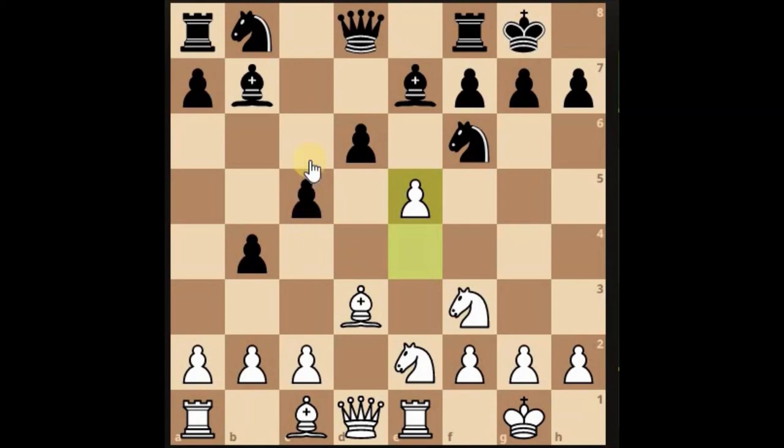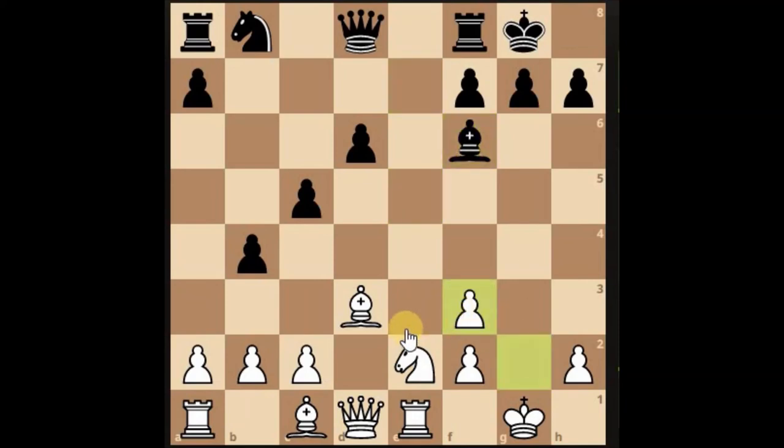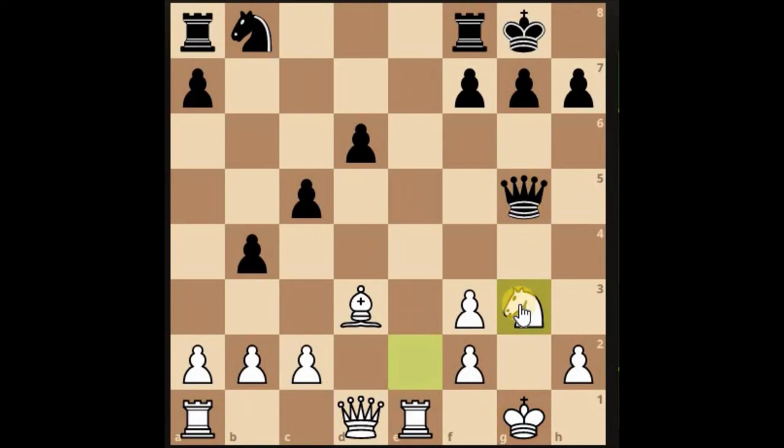Ever see the pawn push like that? Let it be what it's gonna be. He's taking our knight, so we could take his knight — he's going to be a pawn up. I'm going to take here but then his queen is going to attack, so the knight just jumps here, protecting.